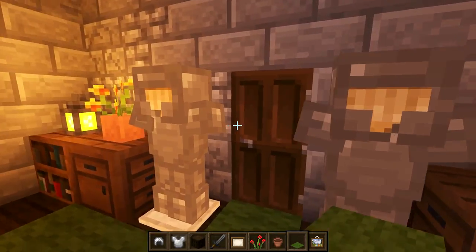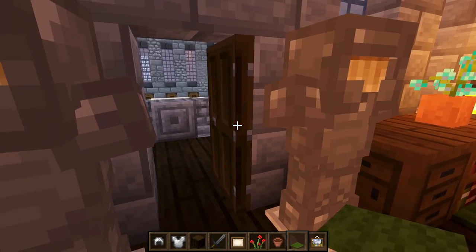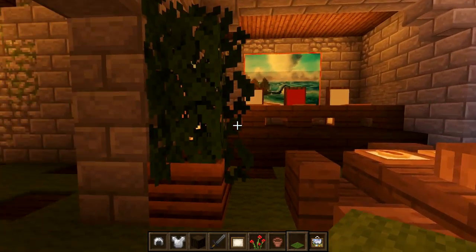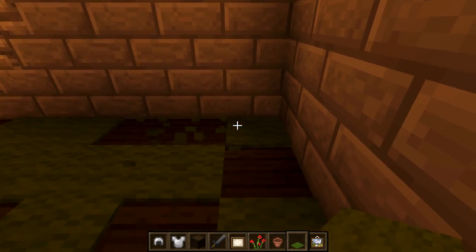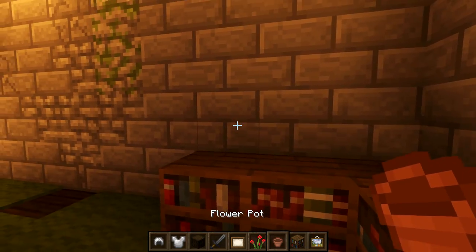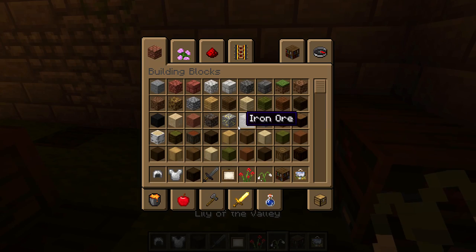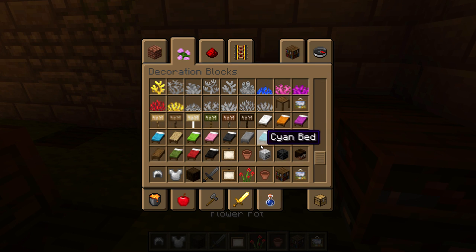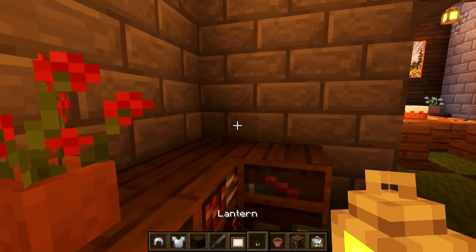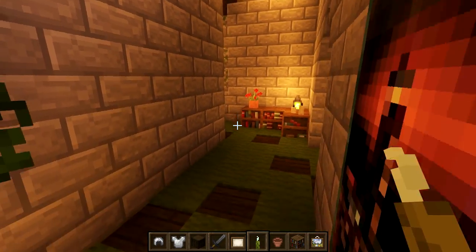Back on the main upper floor, we've got the walkway leading out to the balcony and down to the kitchen and feast hall. In the corner here it's a little dark, so let's break the carpet, place some bookshelves, add a flower pot with a red tulip, a lantern in the corner, and a few sea pickles on top. That brightens up that corner nicely.